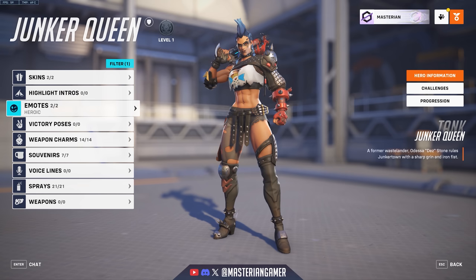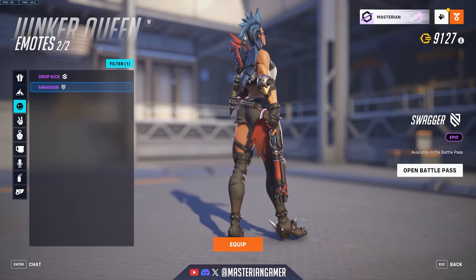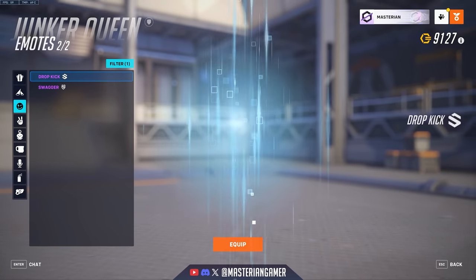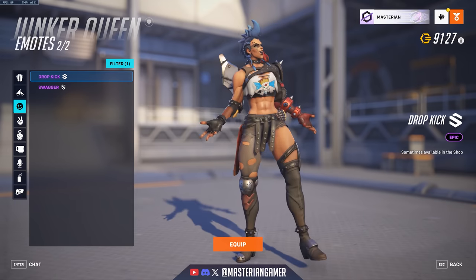Junker Queen also got two brand new emotes: Swagger, which is her walking emote — a lot of heroes have gotten walking emotes at this point, usually as part of the battle pass — and the Dropkick emote, which I assume is going to be bundled in some way with the Rugby skin she's getting this season.